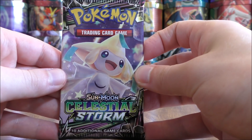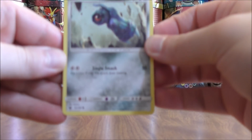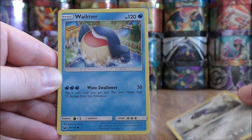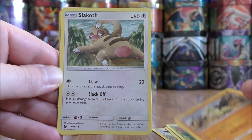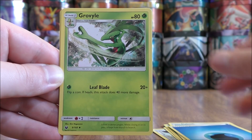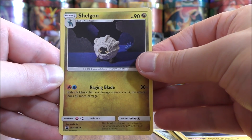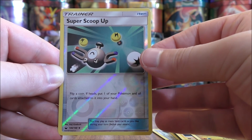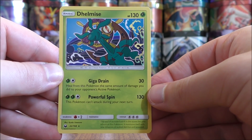Jirachi pack now. This pack starts with Beldum, Whismur, Spinarak, Larvitar, Slakoth, Water Type Energy, Grovyle, Lanturn, Shell Bell, a Reverse Hollow of a Super Scoop Up which is an uncommon, and the rare is another Delmize. This is a very large set overall — 183 total cards — so it's hard to believe I've pulled so many duplicates.